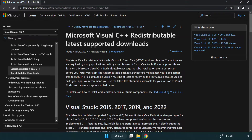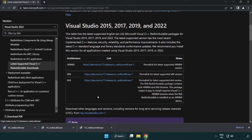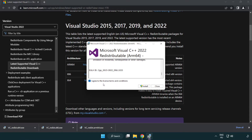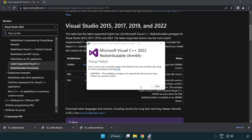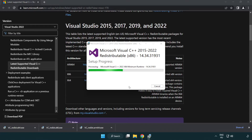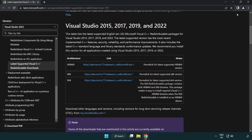Go to the website link in the description and download three files. Install each downloaded file. Click I agree to the license terms and conditions and click Install. If it fails to install, no problem — repeat for the other files. Click Close after each one and repeat for all three.